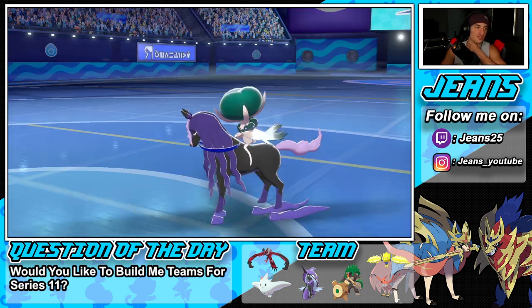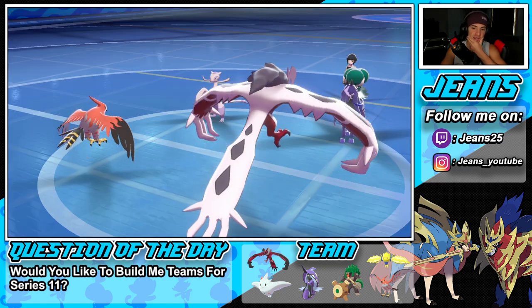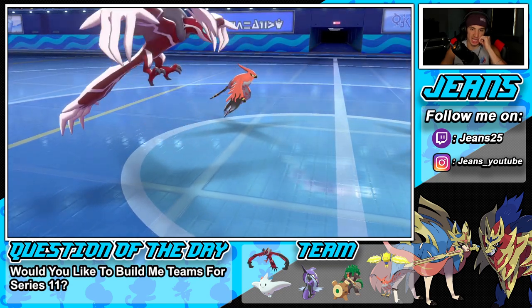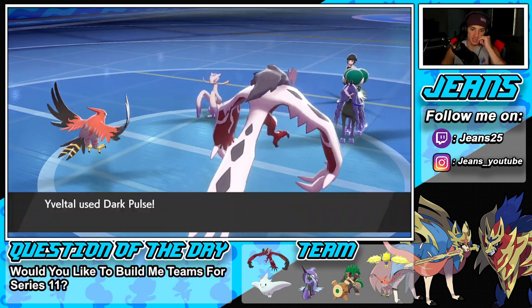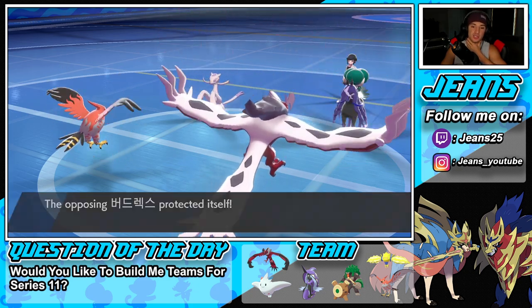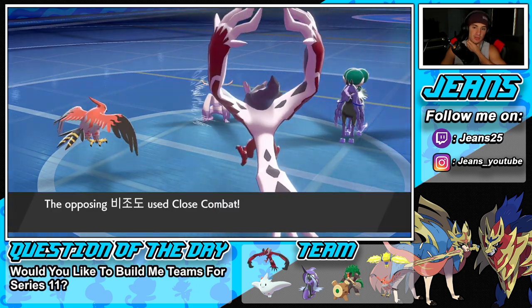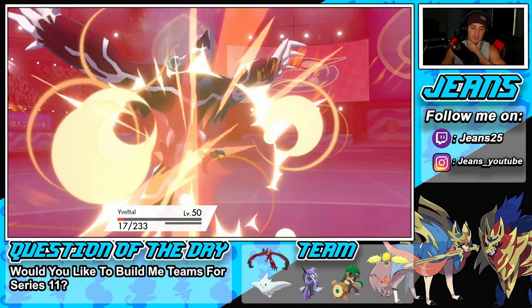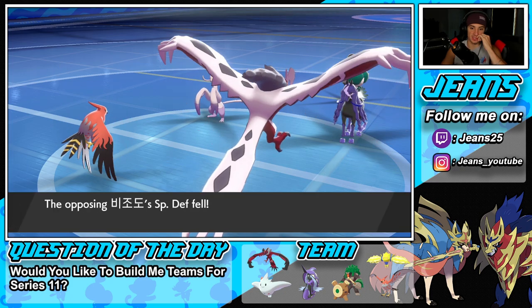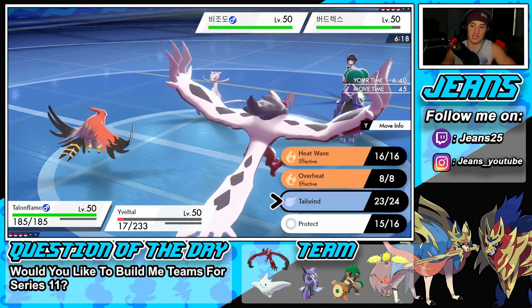He does Protect — I knew it, I should have gone for Oblivion Wing. But the Tailwind pops. Mimikyu shouldn't be able to take out my Talonflame, so we're in a decent spot. The Dark Pulse will fly through but get blocked by Disguise. He goes for Close Combat which we should eat up — yep, all day. Defenses are dropping, I'm just going to drop a Heat Wave here.